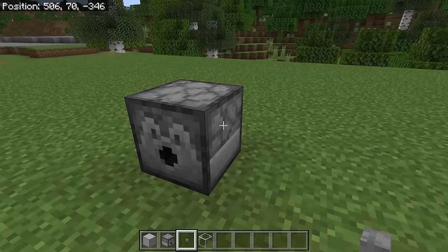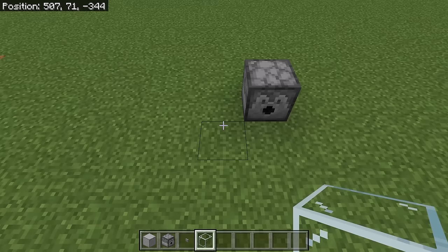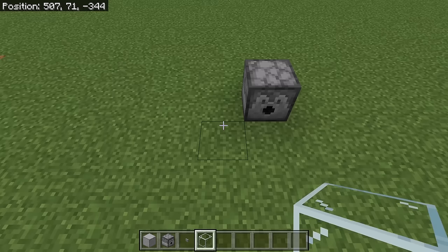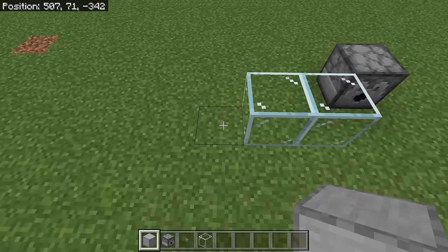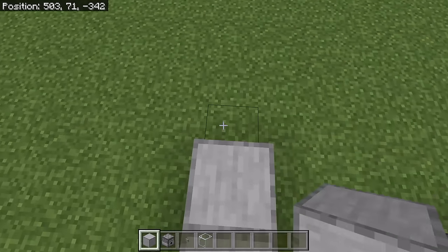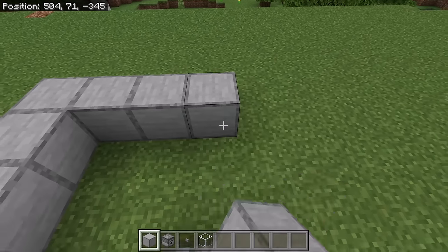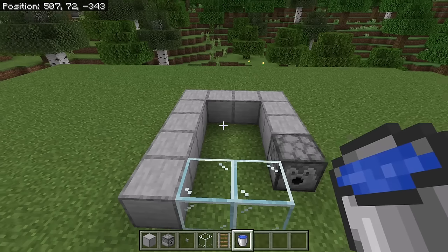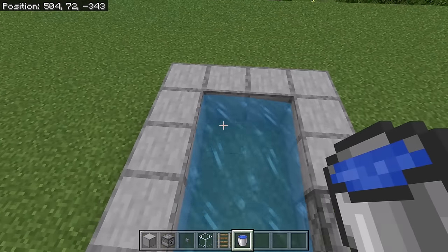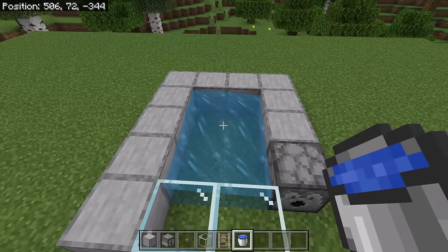Now crouch down and place a button over here. This dispenser will allow you to easily transport villagers out of the villager breeder. The next step is to place 2 glass blocks over here, then place 5 solid blocks over here. Now place 3 blocks over here and 2 over here. Now place water over here — that water should fall over to that corner. That water will push villagers that fall down here over there.